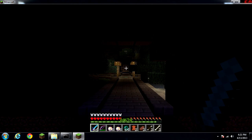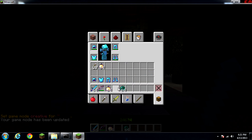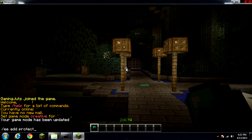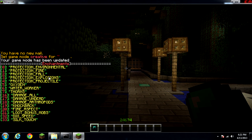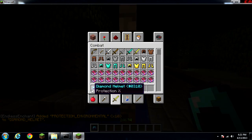Here I'll show you how to do it. You have to get your item first. Say you want to get Protection X on your helmet. You pull up a list and here are all the enchantments you can put on. So we want Protection Environmental — it's dash-ee add protection_environmental, and then we want level X.